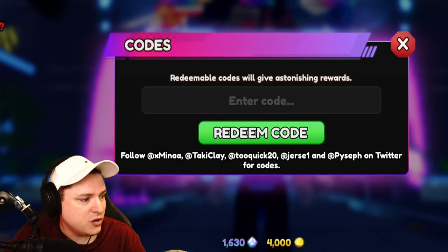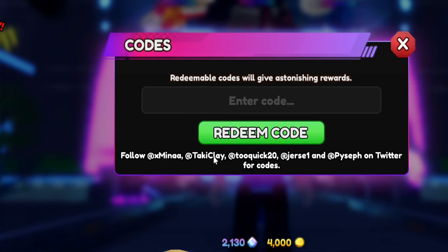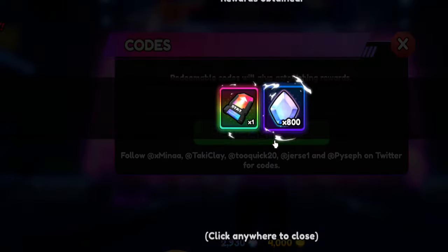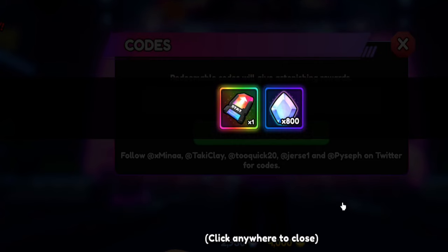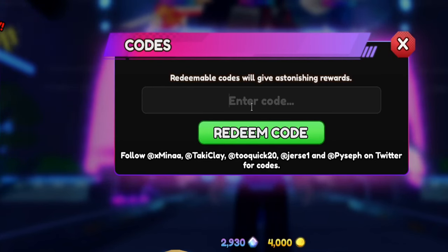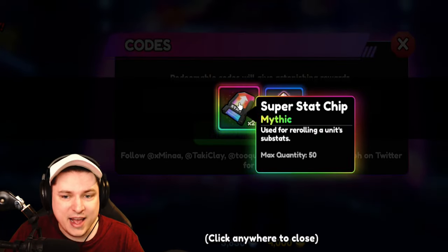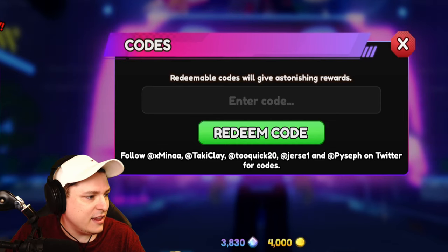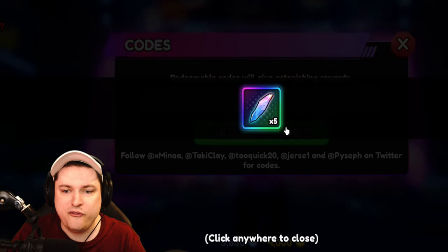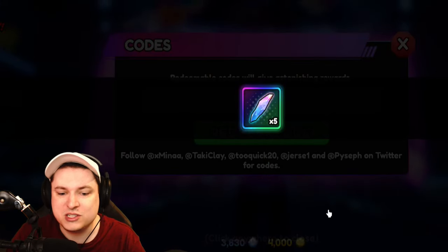Code 100k likes gives 500 gems and 3 stat chips. Code 200k likes gives 800 gems and a stat chip. Code 300k likes gives 900 gems and 2 stat chips. And the last one, code 10 mil visits, gives 5 trade rerolls — absolutely awesome.